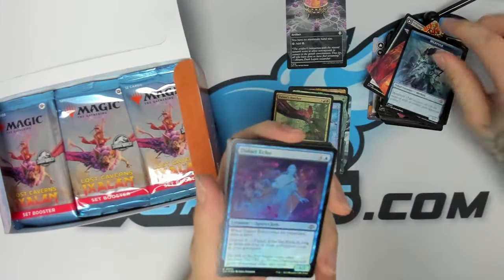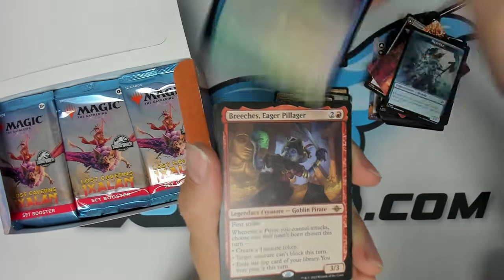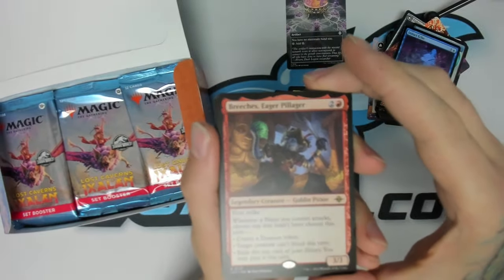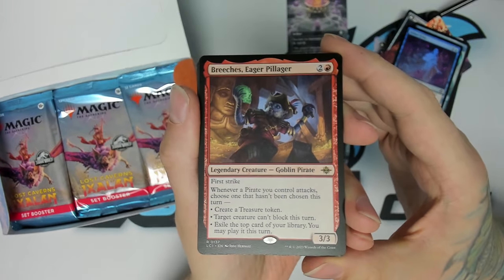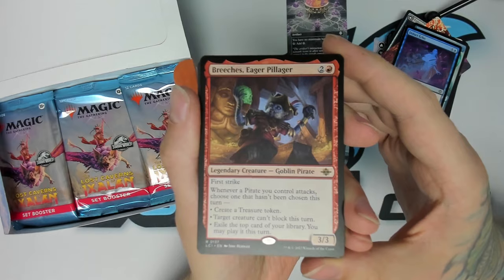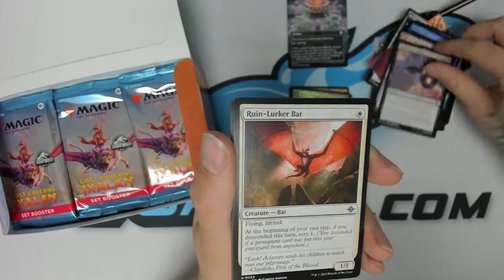Alright, we got our token, our foil — a little foil spirit. We have the new Breeches, Eager Pillager — does a bunch of different stuff, goes right into any pirate deck. And some uncommons.